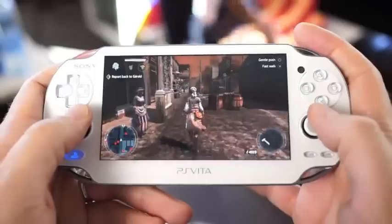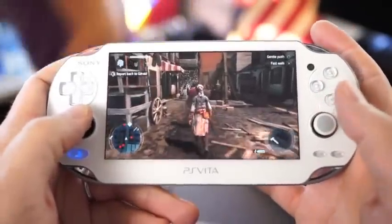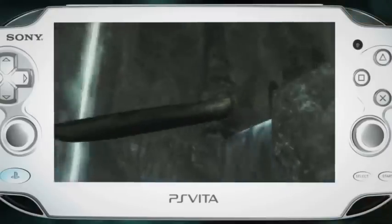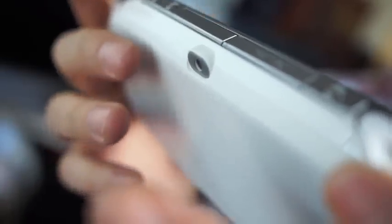PS Vita is such an amazing device. There's so many things we can do with it. It's just awesome. With the touch screen, when you go into a canoe, you use the touch screen to paddle. You use the back touch screen to pickpocket. It's really intuitive when you do it.